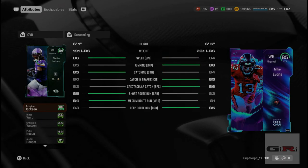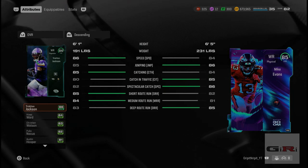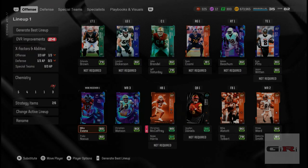Let's go ahead and take a look at how he stacks up against Mike Evans, who we got. 84 speed Mike Evans to 86, but that height — I don't know if that's going to make a difference. We'll see if he can get behind the defense, and we're going to hop right into the gameplay and take a look.